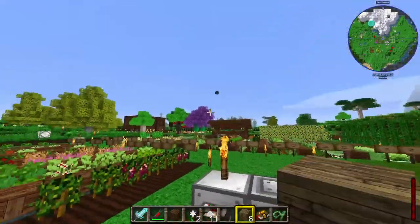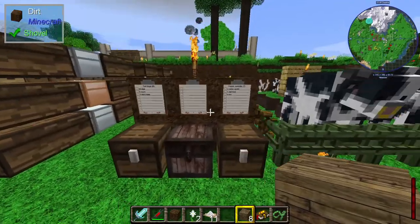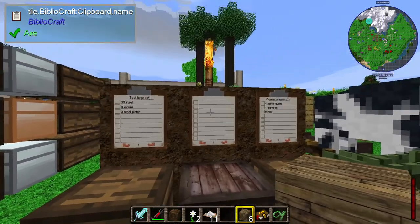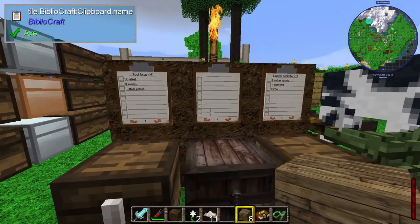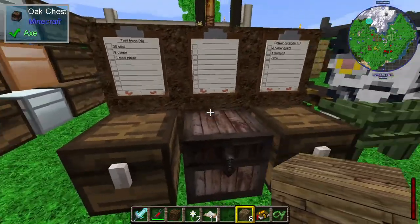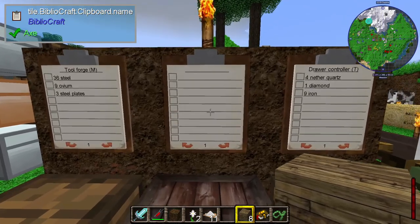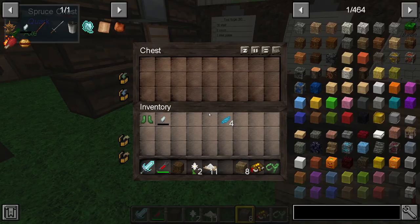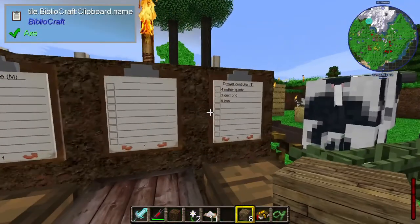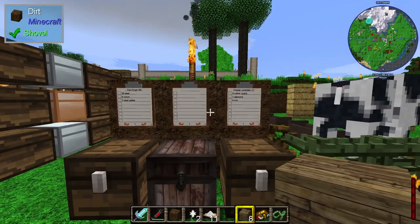We've also got a requesting area now. The idea is we can each have chests here, and we can put a wish list on the notepads up here. Then if we're really lucky, people will come along and chuck the stuff we need into the chests for us — or at the very least, it acts as a way of helping us remember what we need. We've got a diamond and some iron in here already, so that's getting on gradually for the drawer controller.